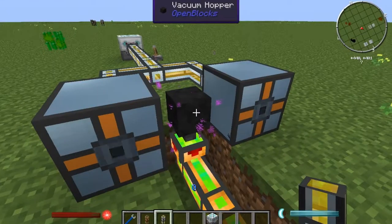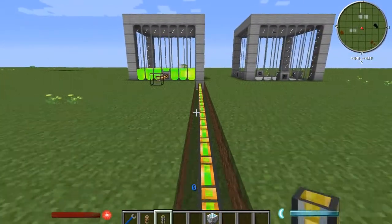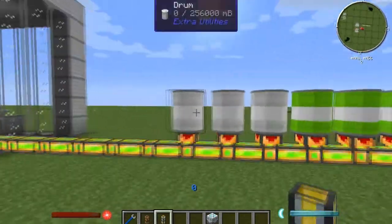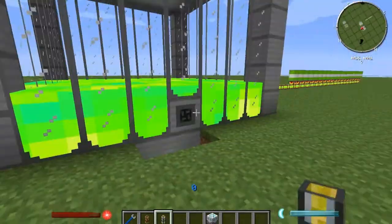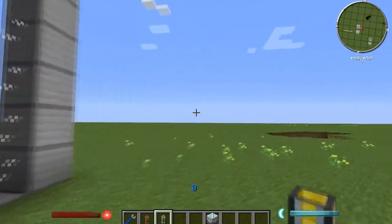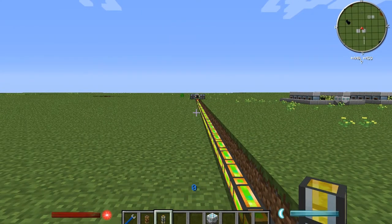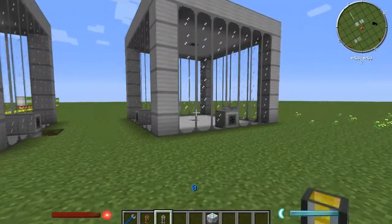As you can see, the buffer is full. You can add more of these vacuum hoppers to make it more efficient. I open the lever for like two or three seconds — just enough to get berries down into the process if I need to fill my tank. So what I'm going to do is step away again and get us ready to go from liquid XP to mob essence, and mob essence to the auto spawner. Bear with me just a few more minutes.